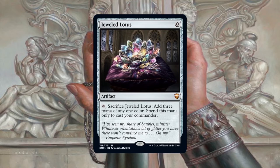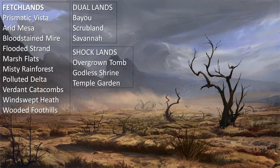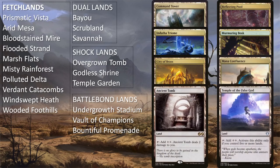The rest of the deck is lands: all ten fetch lands, all three dual lands, all three shock lands, all three Battle Bond lands, Command Tower, Reflecting Pool, Indatha Triome, Murmuring Bosk, City of Brass, Mana Confluence, Ancient Tomb, Temple of the False God, and two of each snow-covered basic land. It's not entirely necessary to run the dual lands if you don't have them or aren't playing online — you can swap them for Pain lands, Pathway lands, or more basic lands and the deck will still function fine.